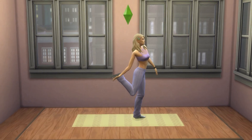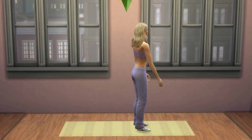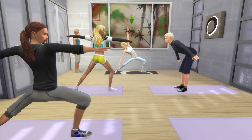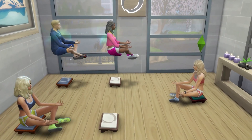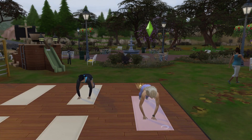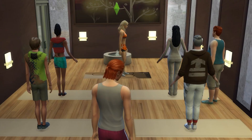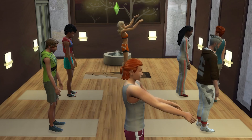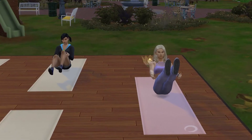Buy a yoga mat or meditation stool and start training your wellness skill until you reach level 2. At this level, you can now run yoga and meditation classes - you don't have to be that qualified. While I like to run these classes at spas, they can be run on any community lot, so it can be cool to set up yoga or meditation studio spaces in gyms or parks as well so that you can change things up a little bit.